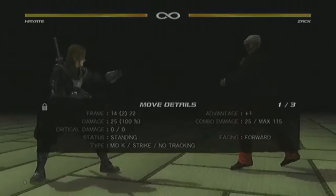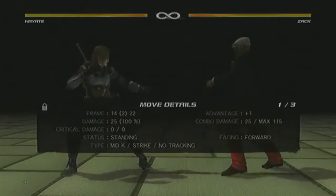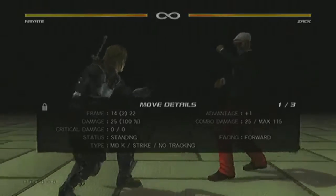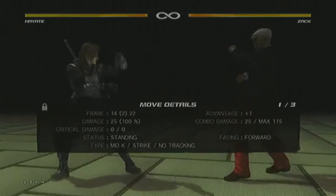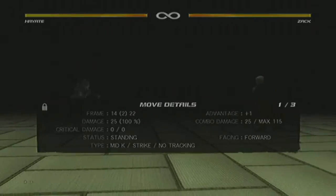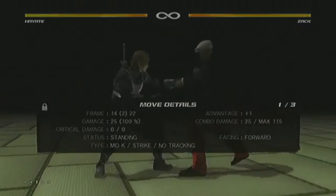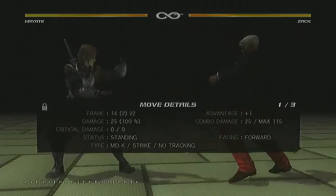Hayate, by him being well-balanced, you can actually play him at any range — he can be whatever you want him to be. You can play him up close because he's not entirely slow, his speed is moderate. You can play him at mid-range and as well at long range. To play him effectively, you'll need a healthy mix-up between all three and you'll be good to go.